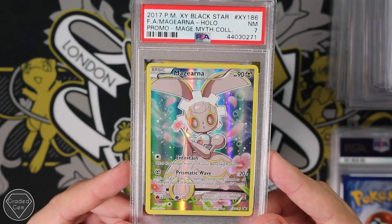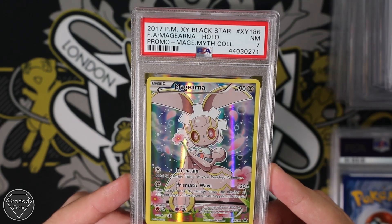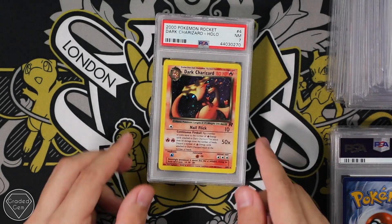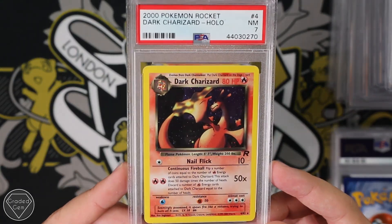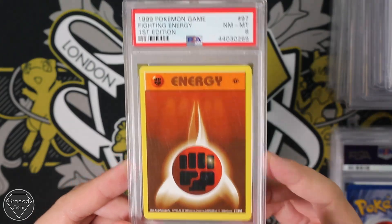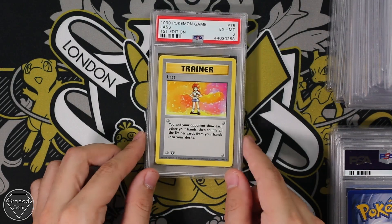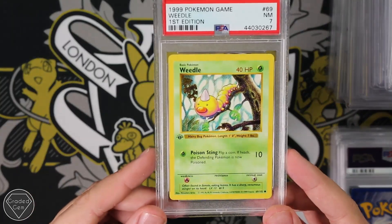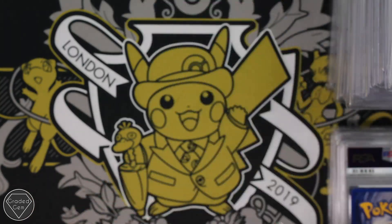We have Magerna — Magerna — with the Near Mint 7, from the same Mythical Collection as the Mew. We have the Dark Charizard holographic with the Near Mint 7. The Fighting Energy First Edition with a Mint 8. We have the last with the Excellent Mint 6. And lastly, we have a Weedle First Edition with a Near Mint 7.